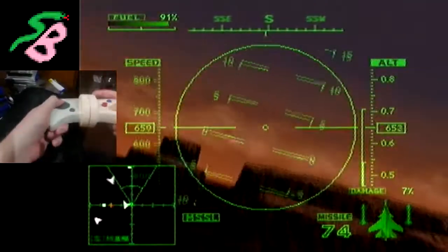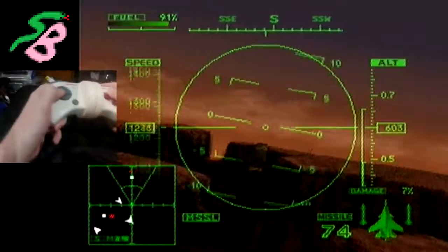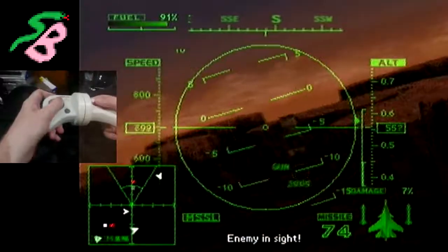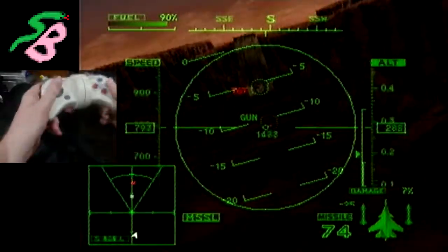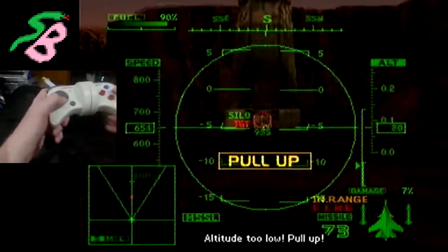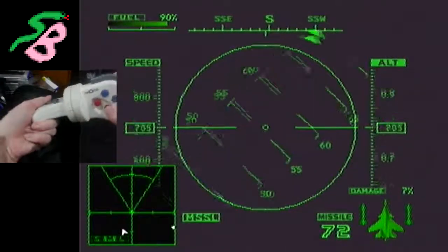Where am I? Very far away from the silo. Which one? It's always the one in the awkward position, isn't it? I'm pointing at the right one. That's good. Little door. And plug. That's how you do it.